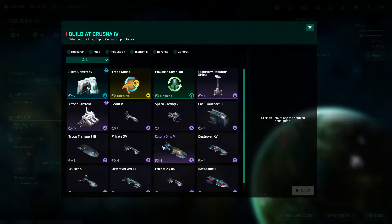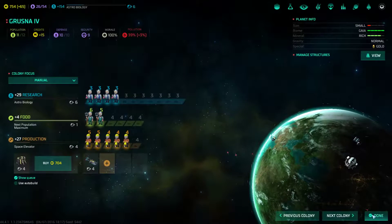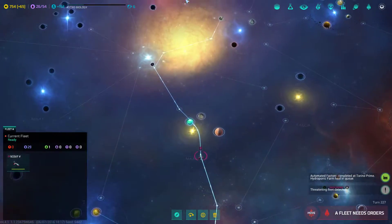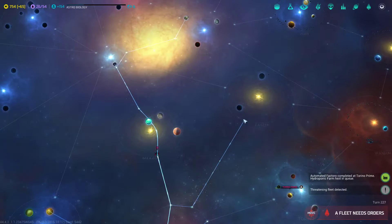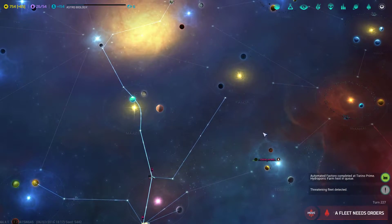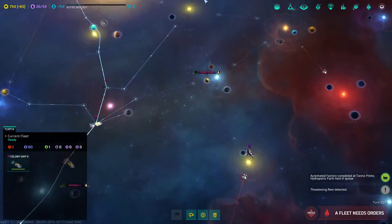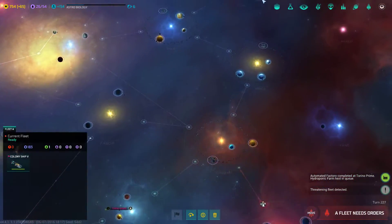I'm gonna build a space elevator here, and then more colony ships! This scout is pretty much done. Fly to the Fascia system and see what's going on there, please. Fleet needs orders — I have a new colony ship. Where do I not have a colony ship already on its way?